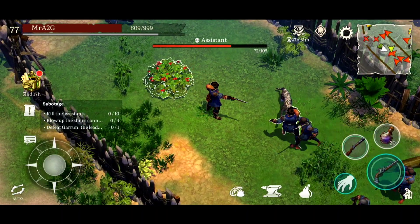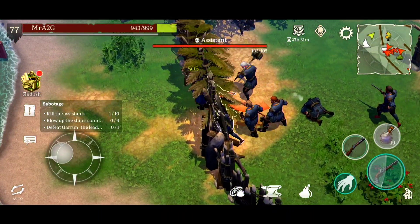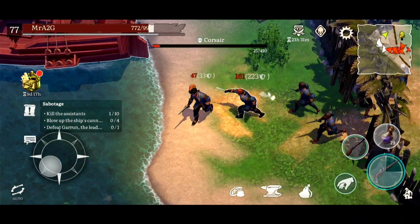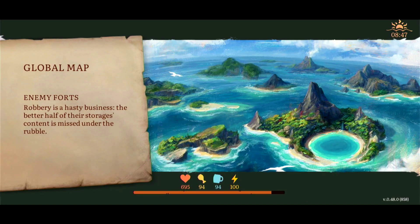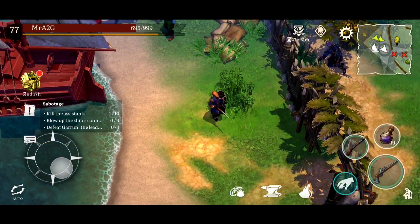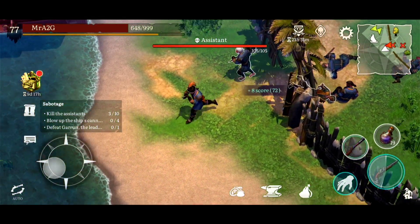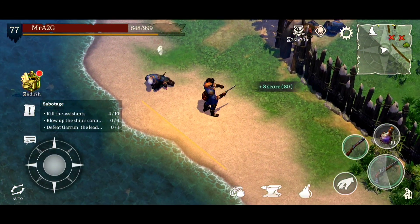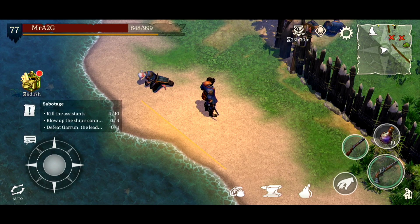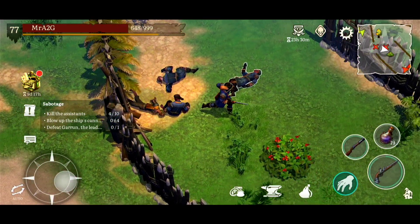We've got some bounty hunters. We've got the assistant - oh geez, there's the assistant, there's another assistant. And this is what you don't want to happen - you're going to get swamped. Don't feel bad for getting yourself out of harm's way by leaving and exiting the island, because you're obviously just going to reset everything. They are all coming back after you, which is not a good thing. But that's good because we've just taken out four assistants in that little melee, so I'm pretty happy with that.